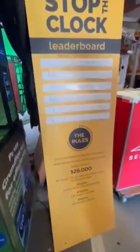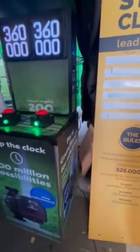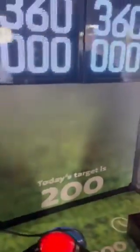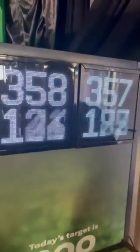The leaderboard is the most important because it tells you what you have to do — press the button to start the countdown, hit the button to land on the target number. Today's target is 354.00. Rob and I will now play it. It's set a few seconds above, so let's hit the button. I'm after three five four.